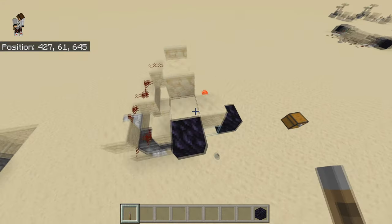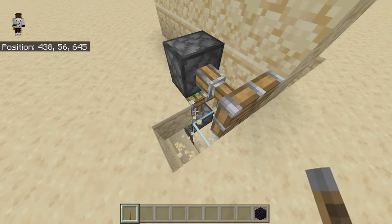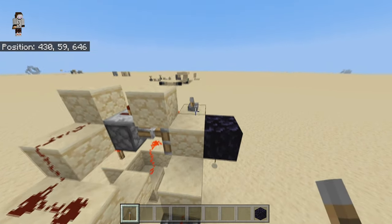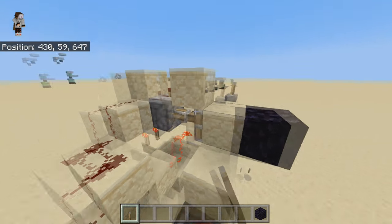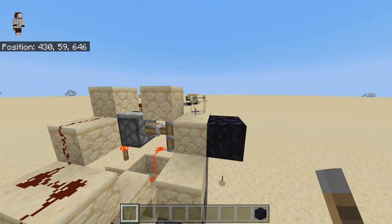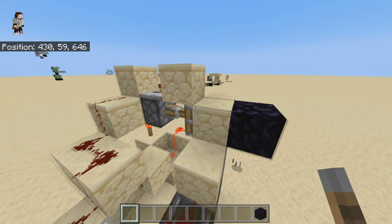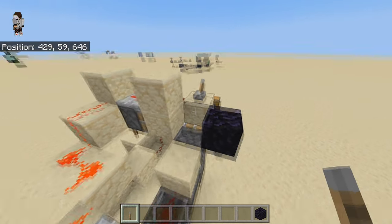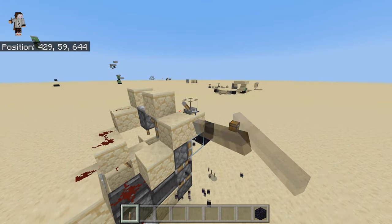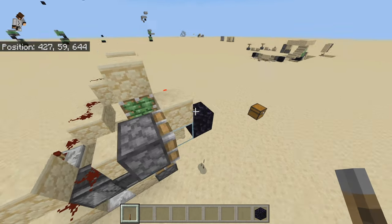The redstone is very simple of course. You may notice two obsidian blocks, but I didn't place any obsidian blocks here — I just broke the machine. If you power this, you'll see that the redstone torch goes out, which retracts this piston, and it will power again very soon. It can only push this block forward if this piston is retracted, and that's why it works.